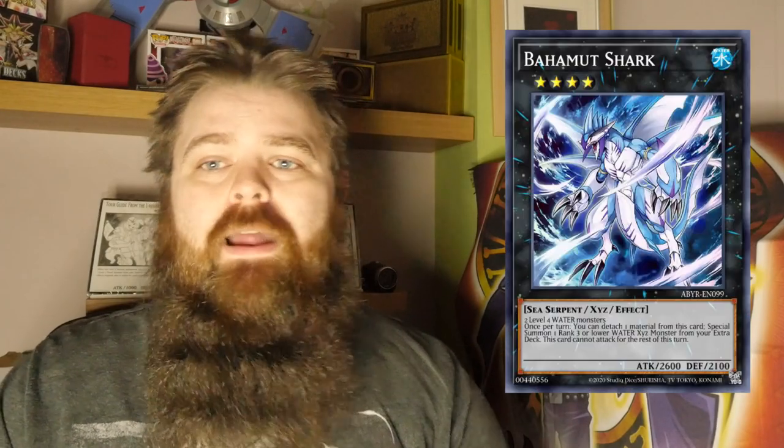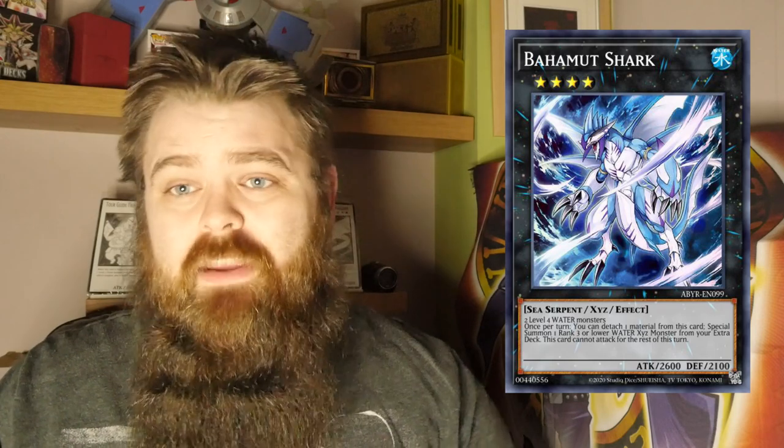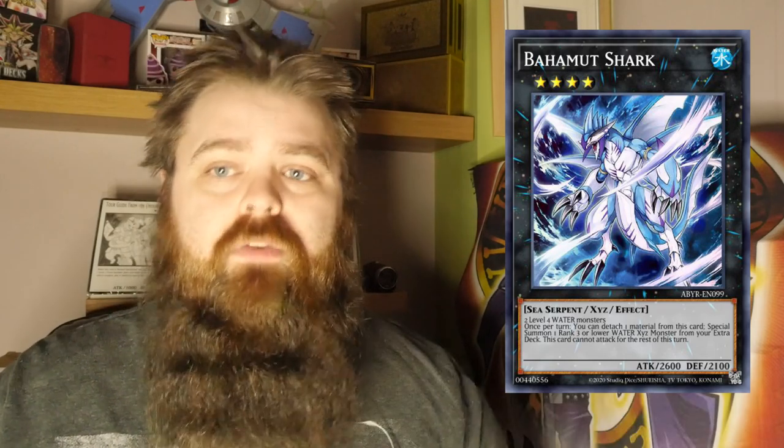Bahamut Shark is a super rare from the previous OTS pack — also available as a gold rare and secret rare depending on your budget. You only really need one, maybe two copies, looking at about £3 each, maybe a pair for £5. Totally Awesome has had three prints — original secret rares at £7-10, a reprinted secret rare at about £5, and reprinted gold rares at about £3. You'll probably want two of these. This is the card you'll consistently make most often — even without the Frog engine, the natural Ice Barrier resources can make it through Bahamut Shark or just two level two Aquas.